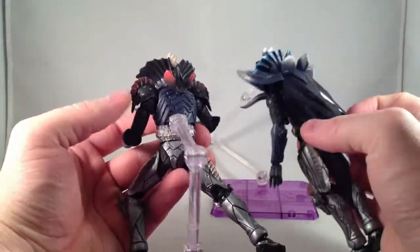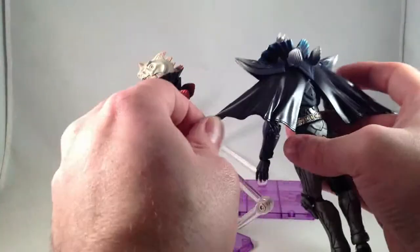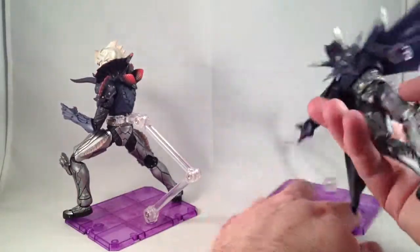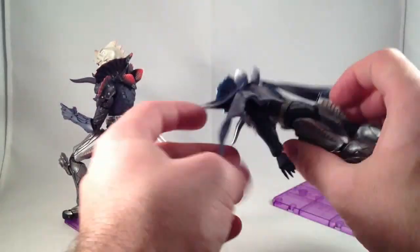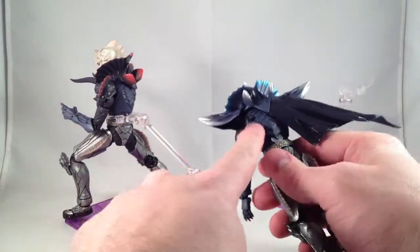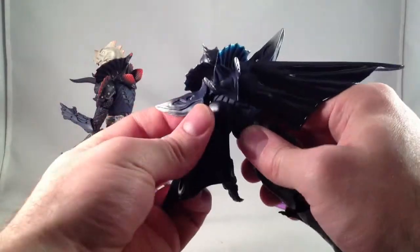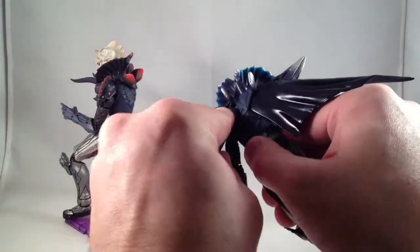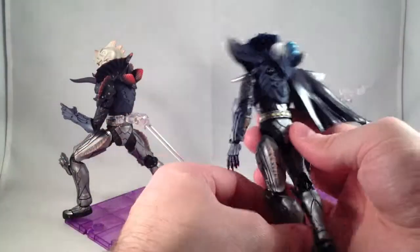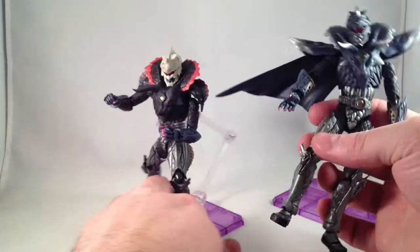I guess they look like a Dimetrodon's fin. He has a cape — someday I'll learn English and then I won't say the wrong words. Because he has a cape, he also has plugs on the back. And other than that, the backs are the same. I didn't notice before that there are little fin things there. The main difference after that is paint. I think everything else is the same.